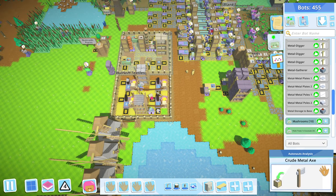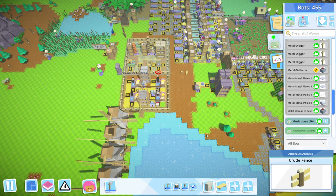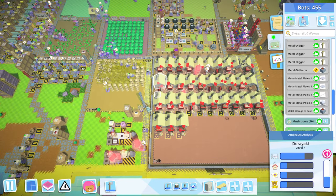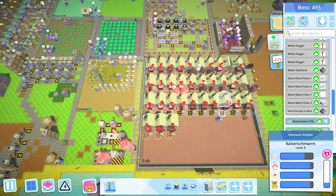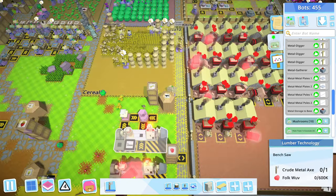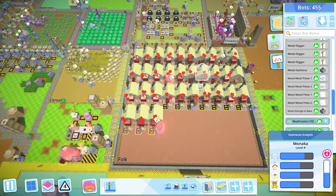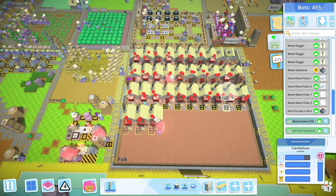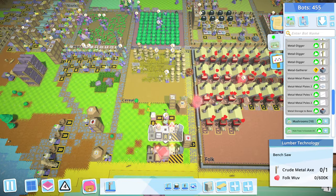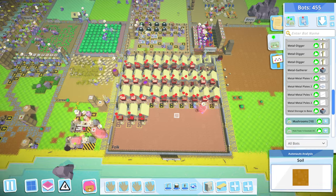Here's the plot twist - we have a village! I had 18 folk in here and I figured I can actually fit 50 of them. So I created a bot that automatically makes a new folk if it finds an empty stone house in this area. Let me get this metal axe into the research station so they can start on this research.